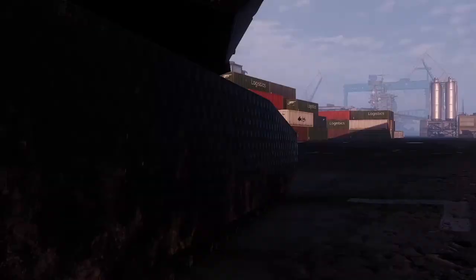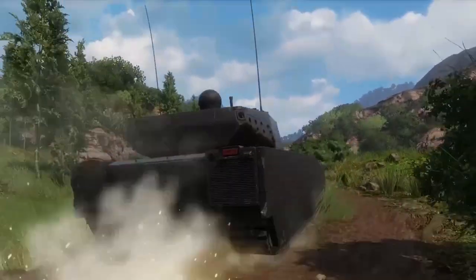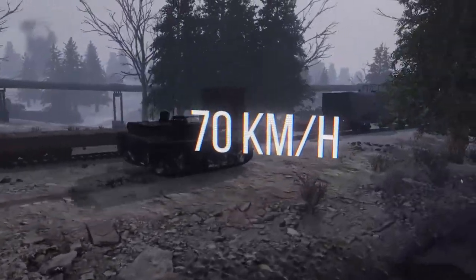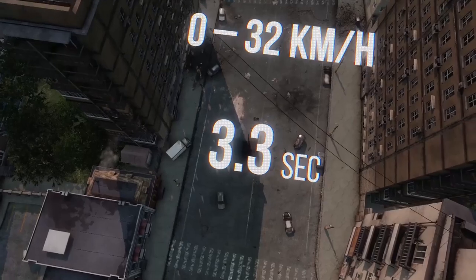And what would a light tank be without speed? In this regard the Ghost doesn't lag behind either, thanks to its powerful engine that allows it to go as fast as 70 kilometers per hour and accelerate to 32 kilometers per hour in roughly three seconds.